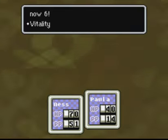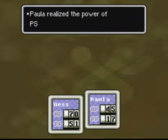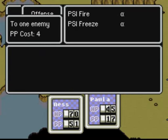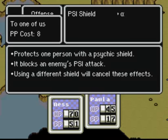By the way, if you've been watching me recently around August 8th, I've been uploading a lot because I need to get a new headset. PSI Shield — it protects one person with a psychic shield, blocks attacks. Let's go — there's some bats there.